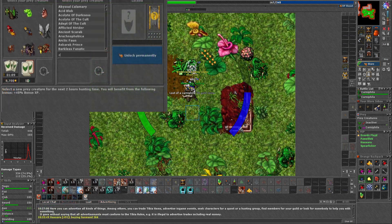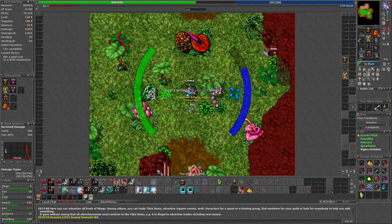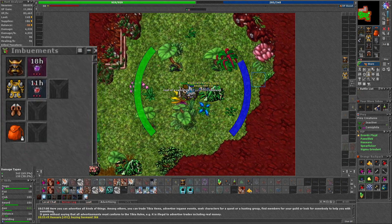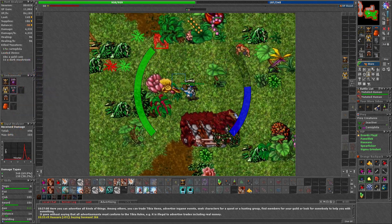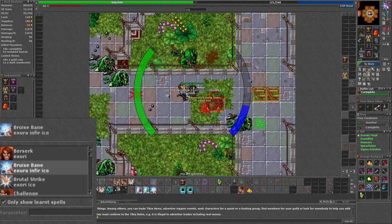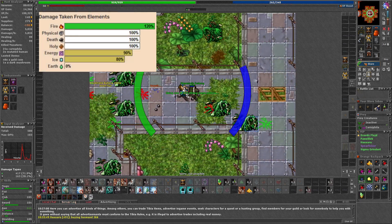I decided to use the exp prey. I used a level 58 Elite Knight with 107 in axe fighting. I used both one mana lich and life lich, and I decided to change my healing spell to the cheapest exura so I could save some mana while removing the paralyzes.